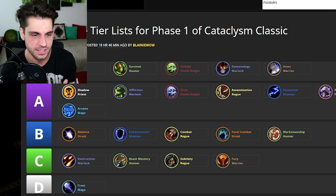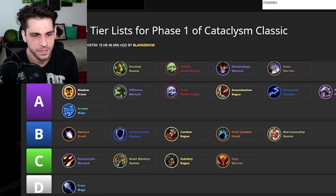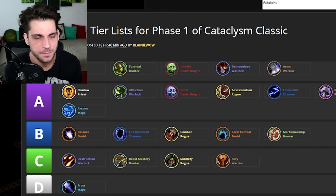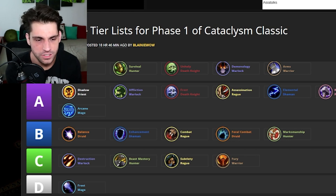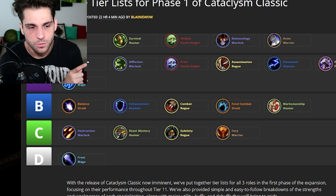I have an assassination rogue but he's on Horde, so it doesn't matter. B tier: balance druid — I thought balance druid would be higher — enhancement shaman, combat rogue, feral combat druid, marksmanship hunter. I guess this is okay. The only thing I don't understand about this list is how they got it when Cataclysm was released like 17 hours ago, and this list was posted even 23 hours ago — before Cataclysm phase one.